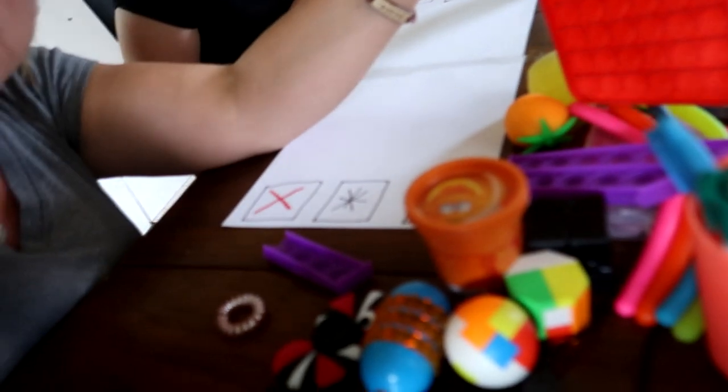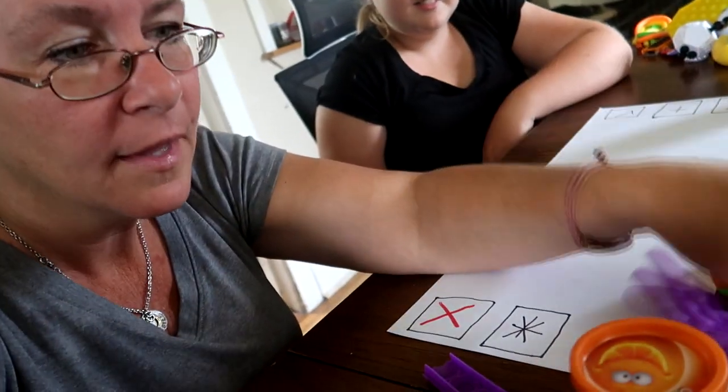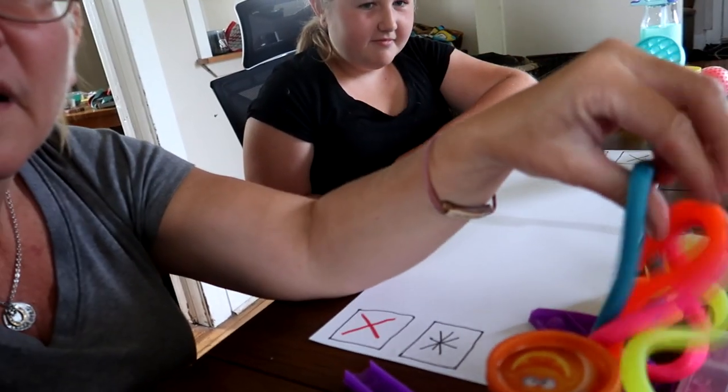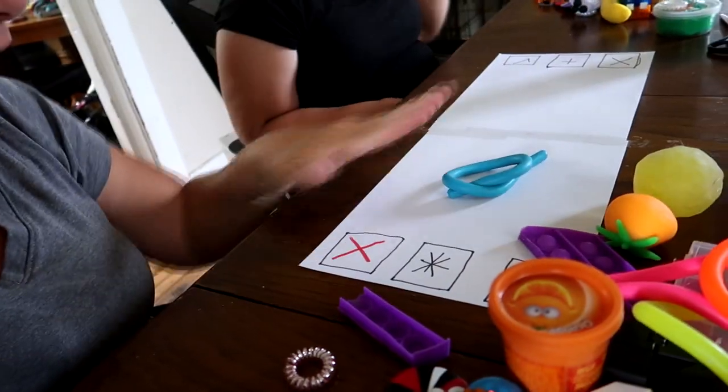I have all these to choose from, you guys. Why did I even trade that? Because I already have this sucker. I like these slinky dinky things. Monkey noodles! I got four of them, so I'm only going to trade one — the least favorite color. Sorry, blue. I trade this. You guys put it on your side. I trade that.